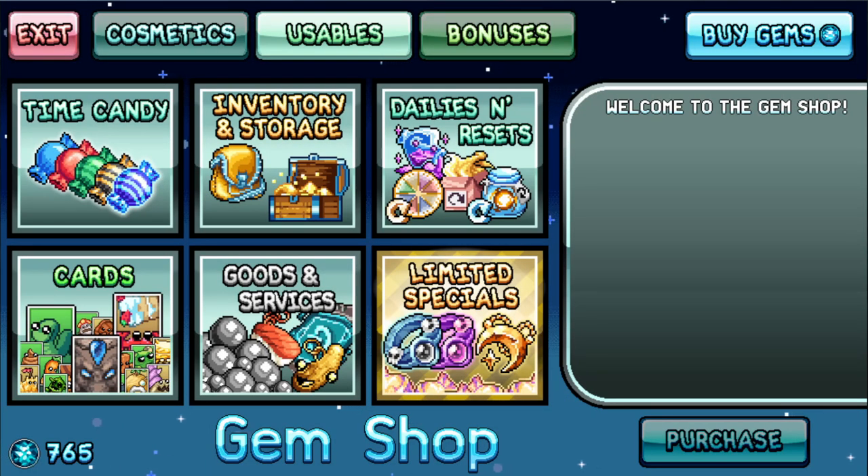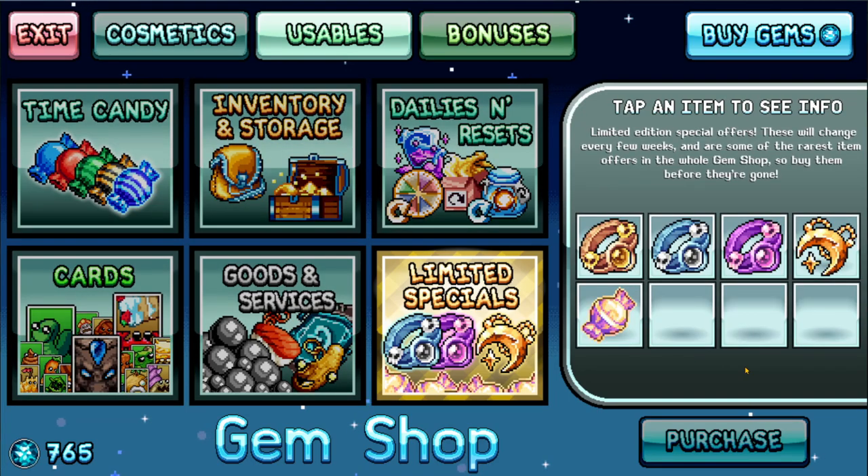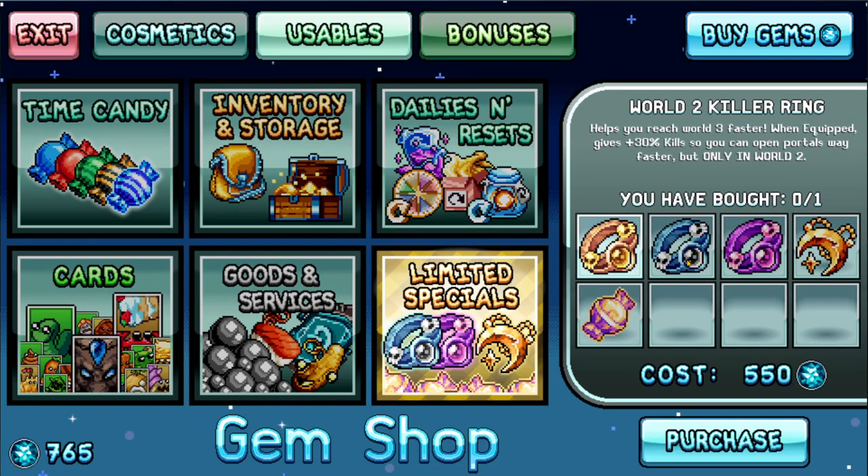Now you know how the Atom Collider works, let's take a quick look at some of the other changes that happened with version 1.72. With the new addition, there are some gem shop items in the limited special. These rings vary from World 2, World 3, and World 4, and give you 30% more kills. Now let's make this clear — this is not multi-kill, this is kill per kill. So this is meant for pushing portals and for increasing death note. This does not increase XP, 3D prints, or drop rate. It is specifically kill per kill.